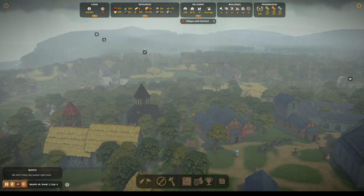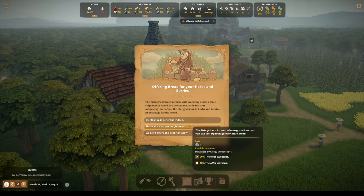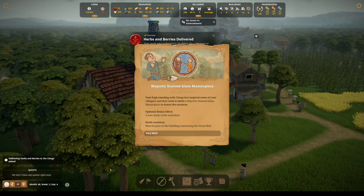There's only one refectory. Oh — 150 capacity! Okay yeah, that's going to cover it — that's what I was kind of waiting for. We've got another newcomer, a messenger. You would like... offering bread for your herbs and berries. They want 100 berries and 50 herbs, and they're going to give us 80 bread. It's a lot, but I think we'll do it. Whoa! Your high standing with clergy has inspired some of your villagers, and they wish to build a majestic stained glass masterpiece to honor the occasion — a new trade route unlock. And it must be part of the building containing the Great Hall.